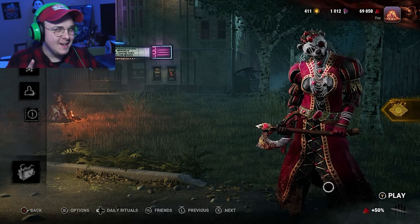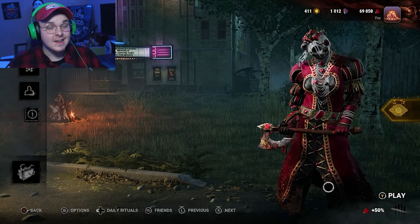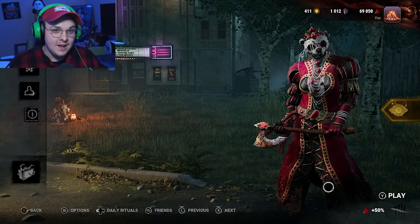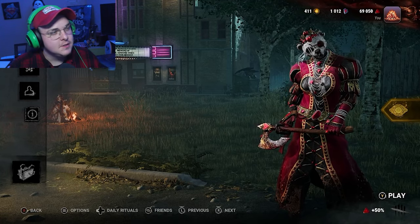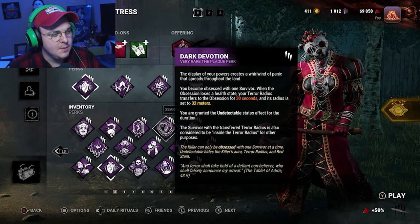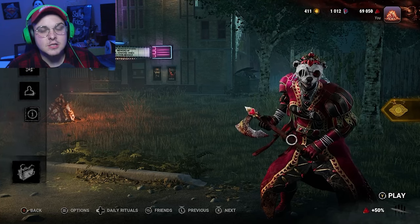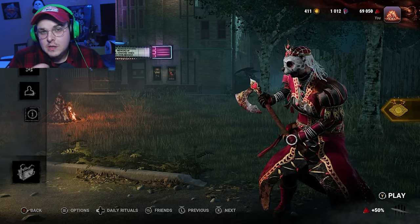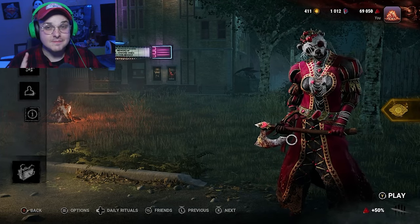All right, well that was our Queen of Hearts build. Hopefully you guys had a good time — a better time than I had. Honestly, a lot of the matches were terrible. The first one we did, we got a lot of downs and I was feeling great about it, and then all of a sudden it was just gen, gen, gen, gen — super fast — and I just didn't have the pressure I needed. I think there is a better build out here for this. That would have been Dark Devotion — that would have been perfect. There's got to be some sort of gen cooldown perk I could spin to be on Huntress. If you have a build that you think would work or an idea of what that perk would be, let me know down in the comments below. But for now, until next time — stay spooky!